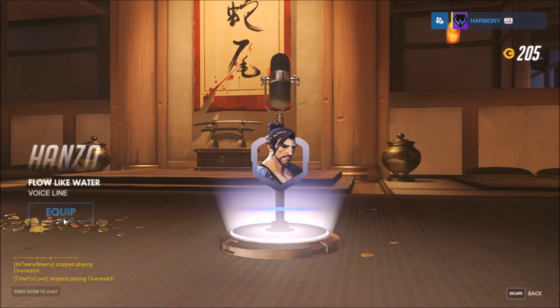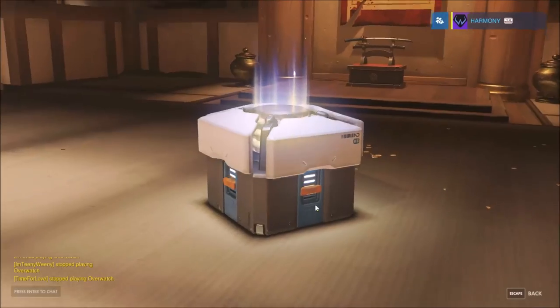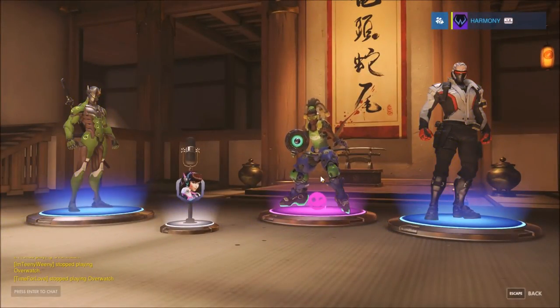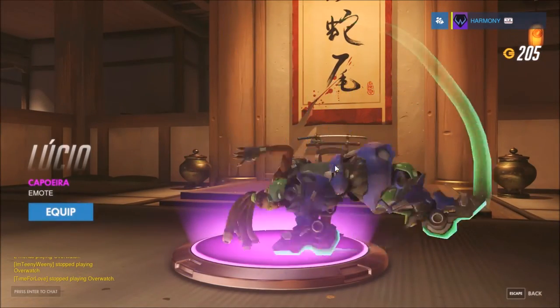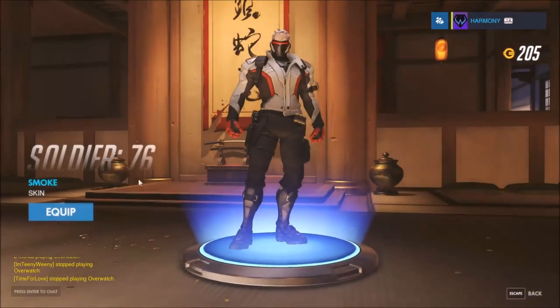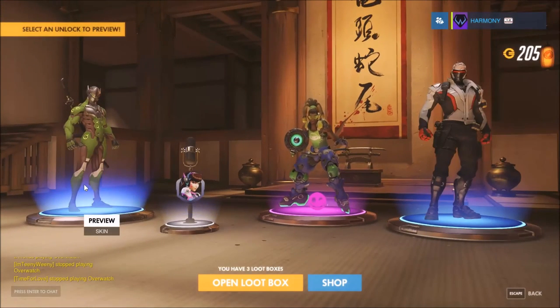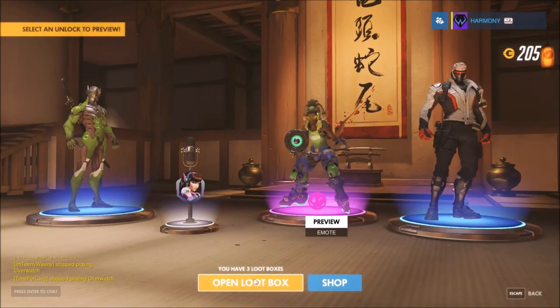Oh, I like that — we're going to equip that for Hanzo. Oh my god, what is this — Nemo for Lucio? Oh my god. That's also me, I can do that. Got this Soldier 76 skin. That D.Va voice line, which I'm going to equip because that's how I feel in every game I play because I'm the best. That Genji skin. And we have three more to go.